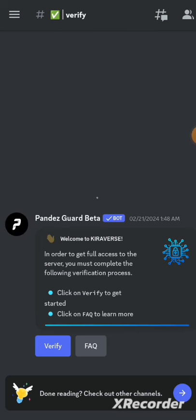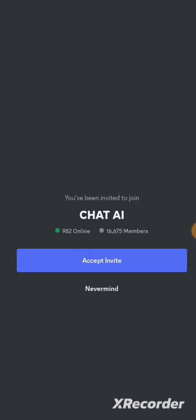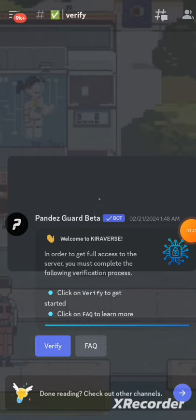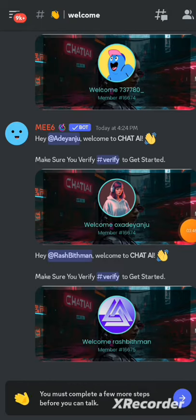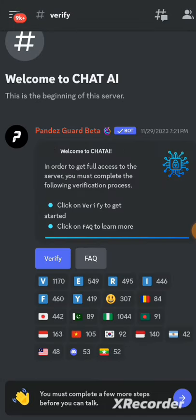I'll be dropping their Discord link in the video description. Use it to come over here. For the first time you'll be asked to verify — wait for this to load, accept the invite first. After accepting the invite you can go and verify. Click on verify, as it's very necessary. It says in order to get full access to this server you must complete the following verification process — click on verify to get started.